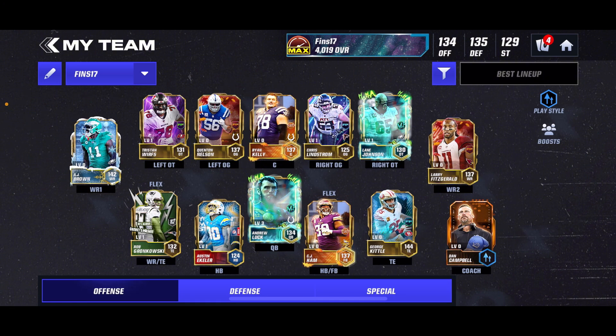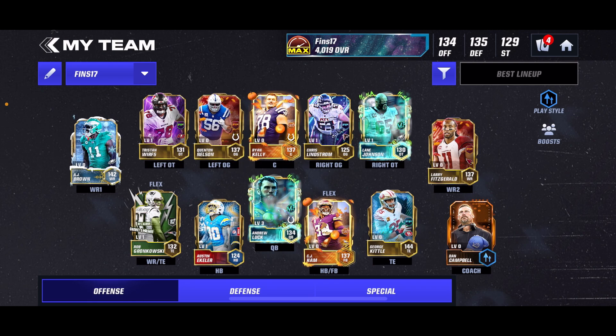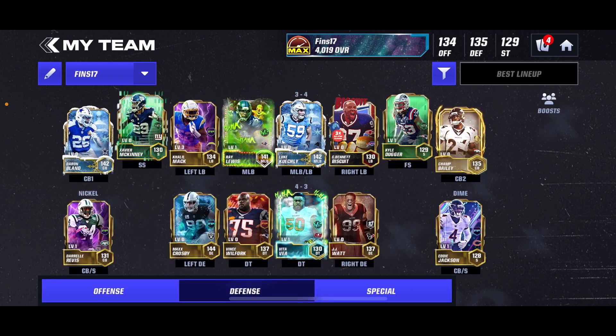And then the free 10th anniversary iconics as well as some field pass iconics like Larry Fitz, Quinton Nelson. You also have George Kittle from the new one. And you can see on defense, kind of the same deal.